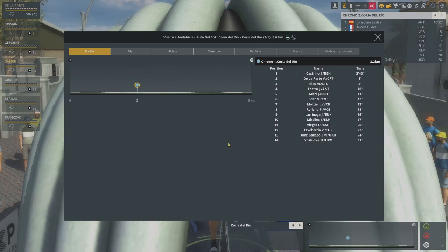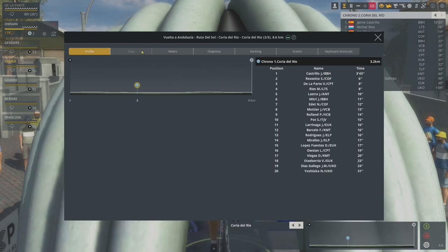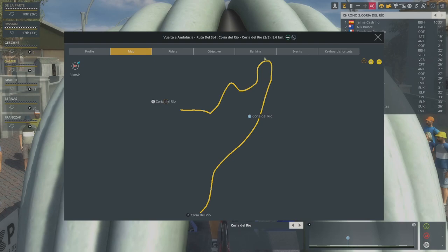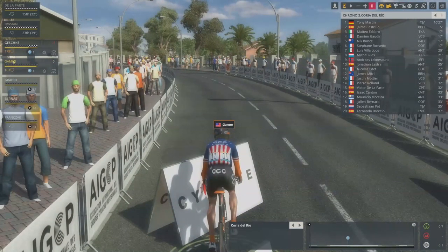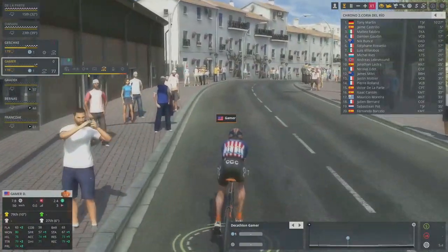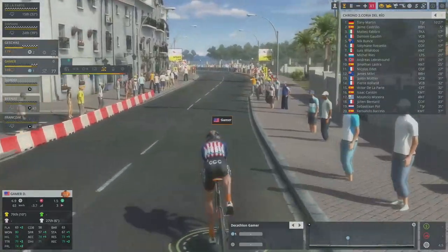Looking at the profile — it's not completely flat, but it's only 8 kilometers, so the tiny undulations aren't going to affect anything. The wind is calm, it's easy. There are a couple of technical sections towards the end. And here we go — one of the first times in our national time trial champion jersey.